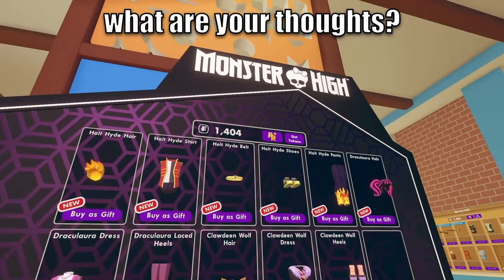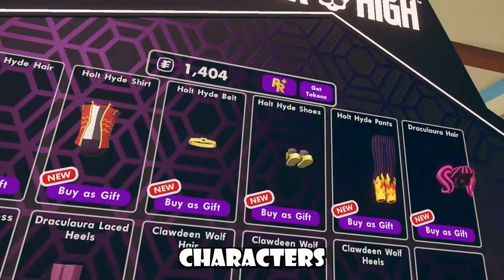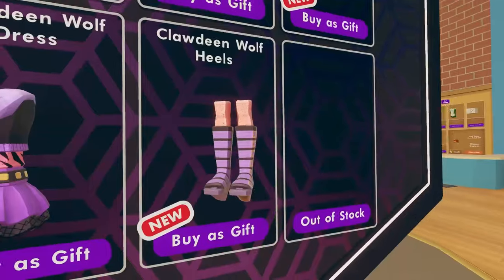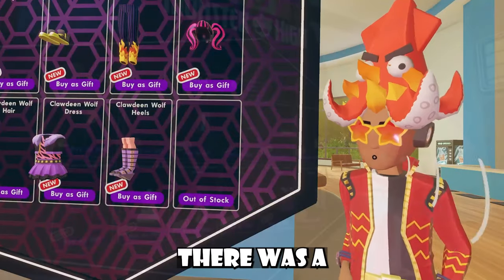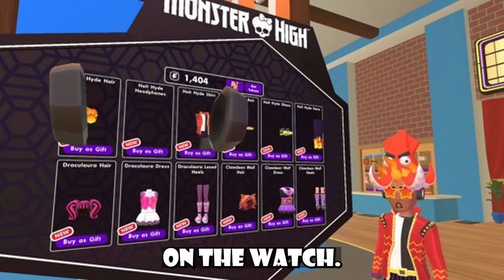Inside of Rekrum, you guys can see that we have this new pop-up shop. This is all that the collab is. But we do have the three characters, which are Holt, Dracalora, and Claudine, just all their sets. You guys will notice that Claudine and Dracalora have heels and stuff too. These are the first edition of Rekrum heels, so it's pretty cool. And there was a little bug with Colt's headphones earlier — that's why you have this empty spot. They were just super big, so they removed them, but you can still get it on the watch.